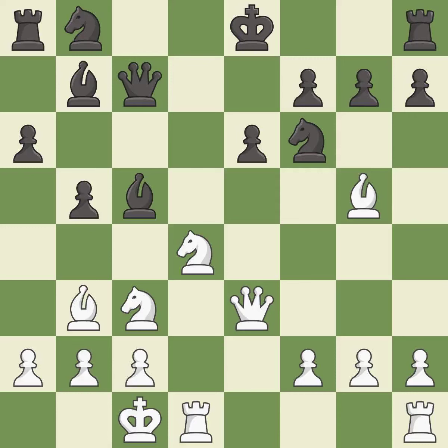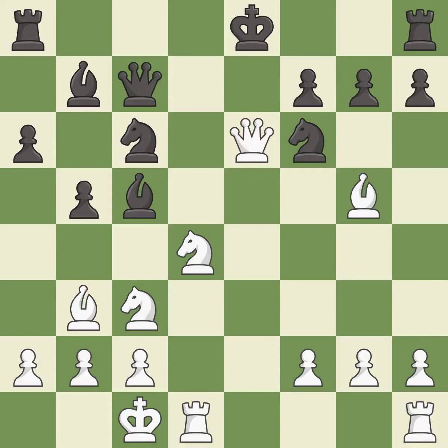This threatens to win a pawn — it is best. This offers an equal trade of pieces. This is the only move that works — it is a great move. This leads to losing material. This permits the opponent to capture the checking queen — it is an inaccuracy. Takes back — it is best.